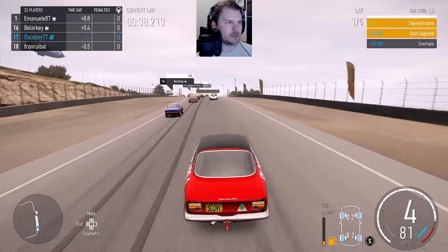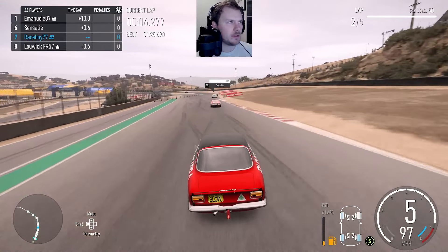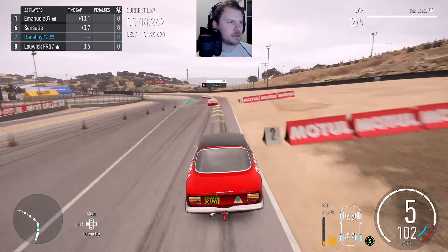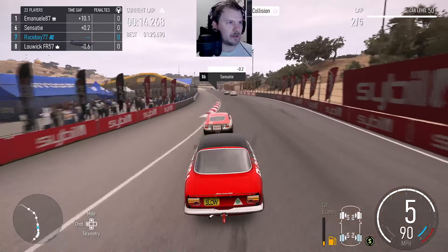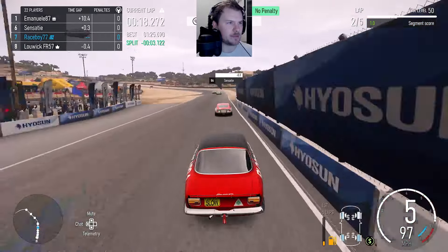I think first place is in that Miata and I think they're gone, but let's see if I can grab a podium. Shift around 6800 RPM, just before the red line. Tires are a little cool just from going so slow on the first lap. I didn't really have anywhere to go there — didn't want to hit him too hard either, but I gave him a nice little bump draft.